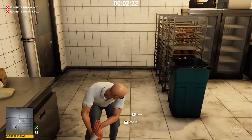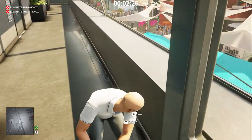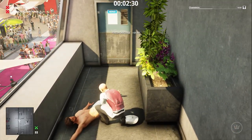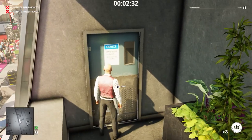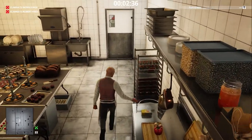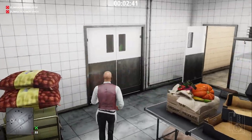Let's drag him to a more secluded place. Take his outfit. Now let's go in the kitchen and take the necessary items. Take the fish, the bag of sugar, and from the pantry, take the emetic. Let's get out of here.